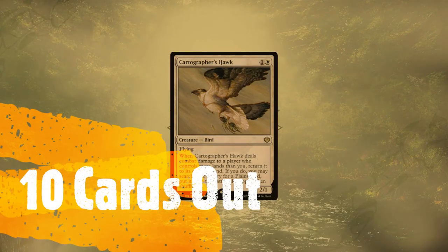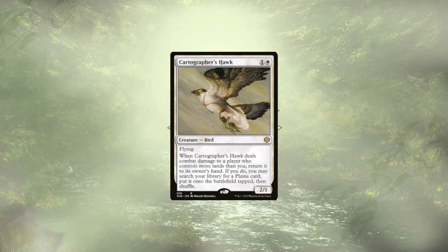Let's get into cards that just didn't quite make the cut. Starting off with Cartographer's Hawk, a 2/1 flyer for two, that can let us grab Planes from our deck and put them right onto the battlefield tapped. We only have one non-basic Planes in the deck, and we aren't touching the mana base for these upgrades. If we had a few more targets for this ability, it'd be a solid piece of ramp, but as things stand, it's just not enough for the mana fixing targets we have.